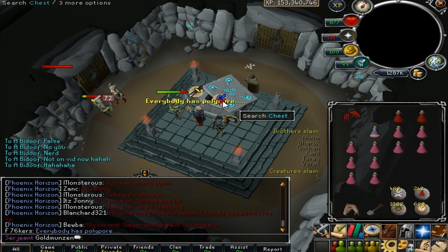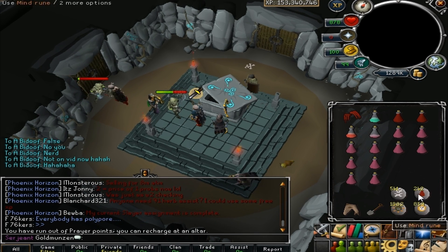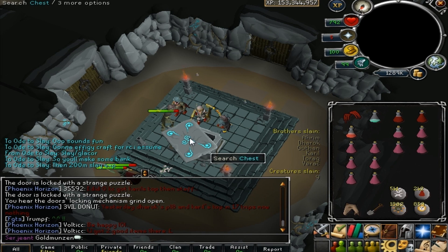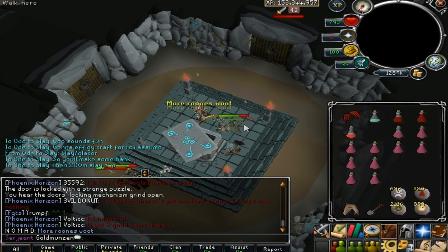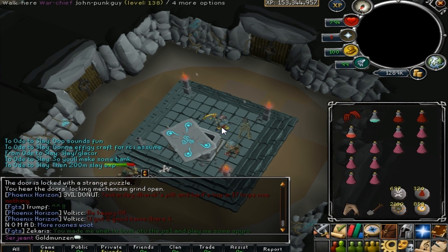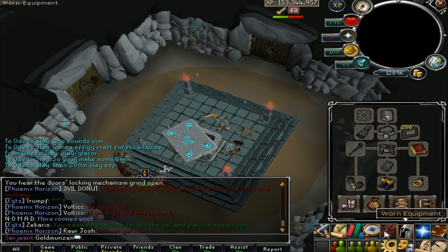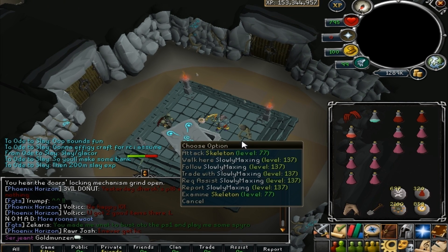What's up you guys — welcome to the eighth chest. We got nothing again except a prayer potion and some runes. Bidoof tried to be on the video but he's not allowed to. Okay, we're here at the ninth chest. Anything at all? No, of course not. 62 GP. My god we are so rich — look at all this. Look at all these bolt racks. What am I going to do with all this? Probably just throw it on the floor and roll around in it.